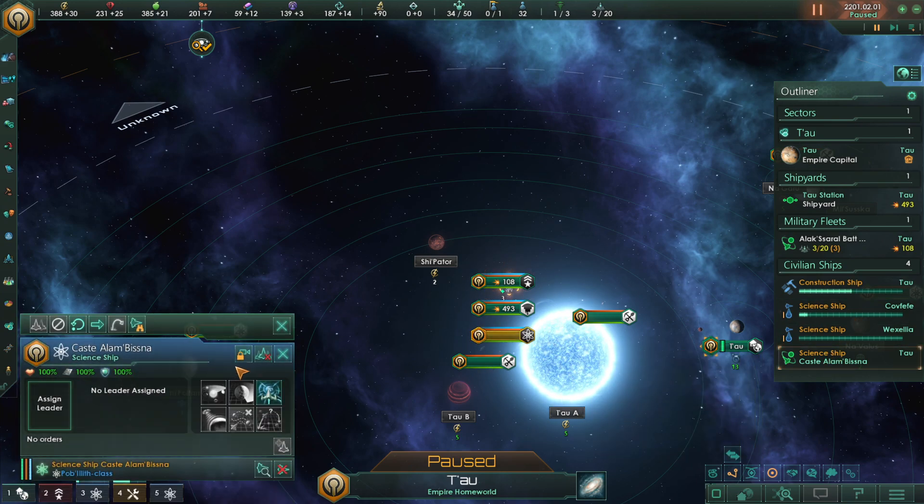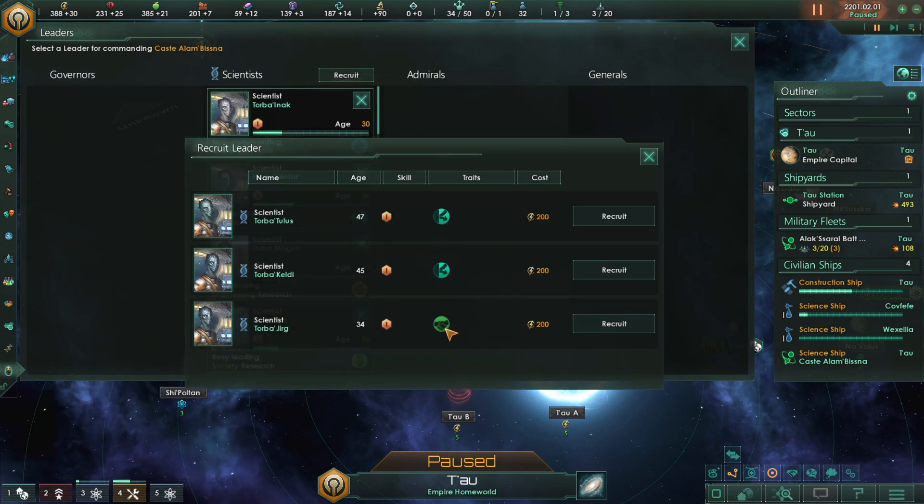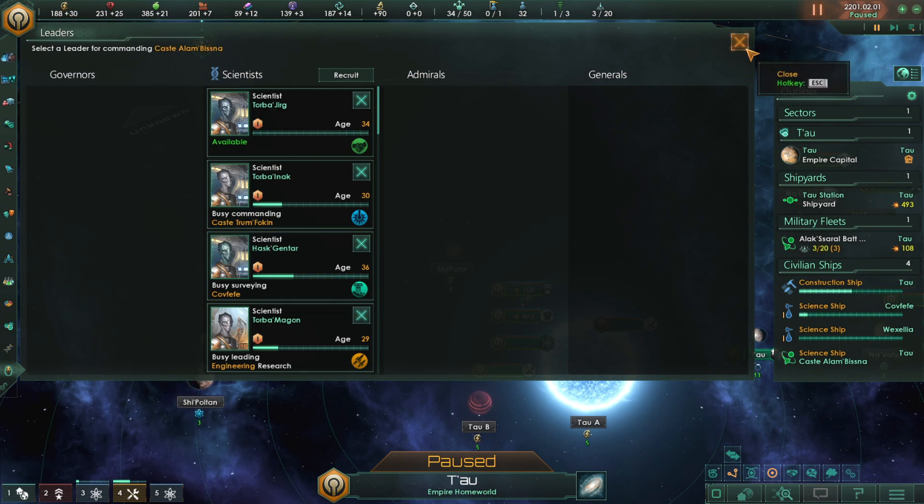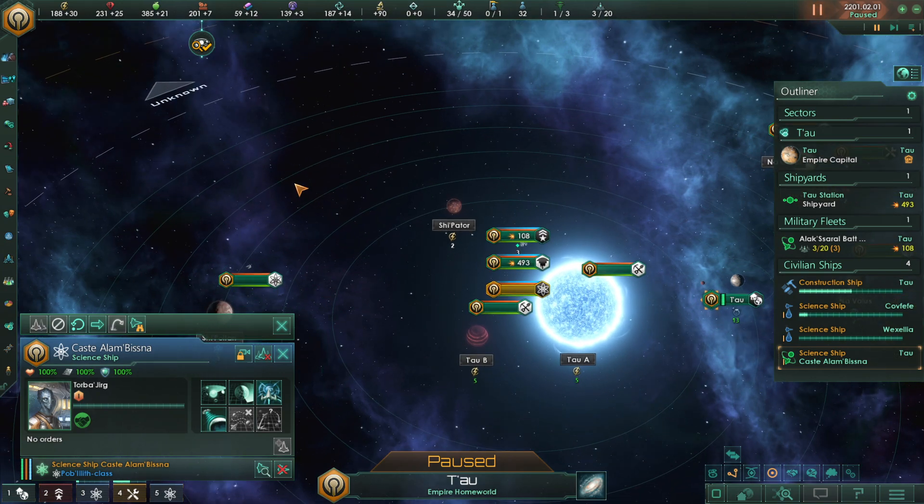For now, we will go to our brand new ship, the Cast Alambisna. If you're wondering why it's not named Earthcast or whatever — I didn't know what to name it, so I just named them all Cast. We'll recruit a new leader — research speed for statecraft. They always give us scientists that can last for 25 more years, but they're always 10 to 15 years older than the other choice. I guess we'll go for the research speed — it's going to cost us 200 energy credits. So we'll add Torbat Jerg. They're all lizard people — they got lizard names.